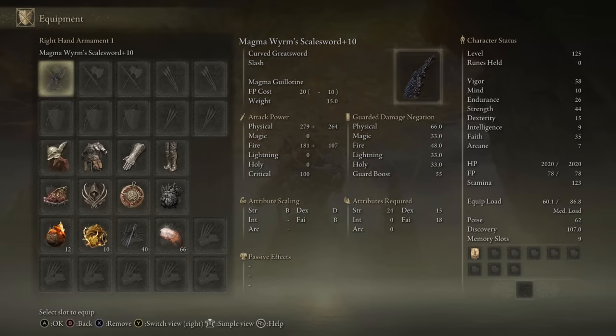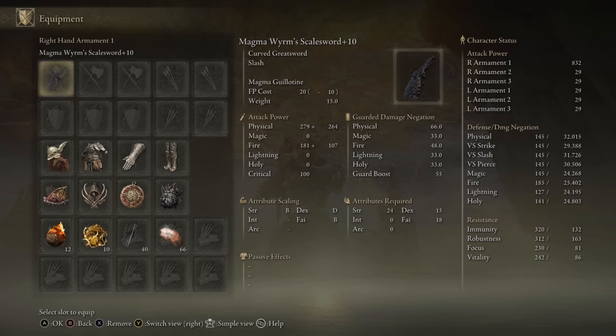Today we're going to be taking a look at the Magma Worm Scale Sword — a curved greatsword with optimal scaling in both Strength and Faith. I did try the stat allocation a few different ways to see which is most optimal, and in my experience, getting your Strength to 54 and then pouring the rest into Faith nets you the highest AR.